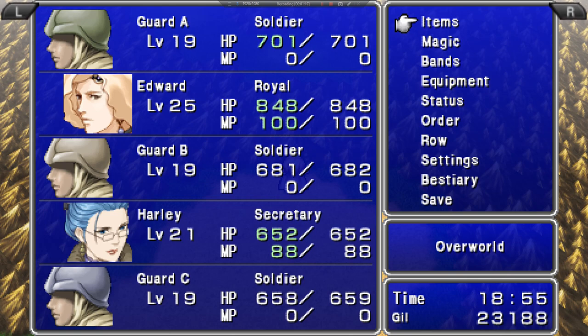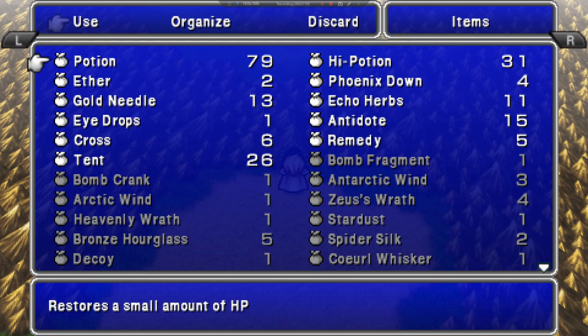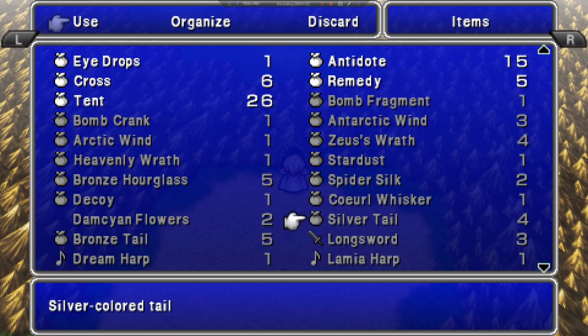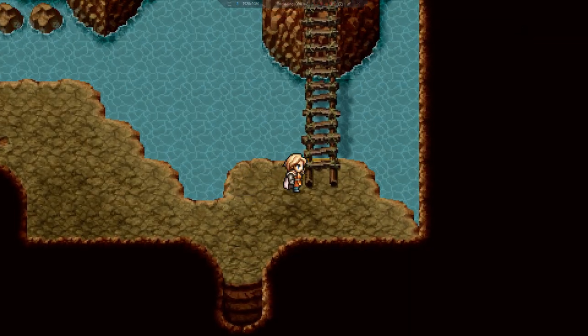Edward's tail is another one you don't need to fight anything special for — well, you do, but they're everywhere. If you can find sandworms — and sandworms are absolutely everywhere — they drop silver tails and bronze tails. We need five bronze tails to get one silver tail, and five silver tails to get one gold tail.